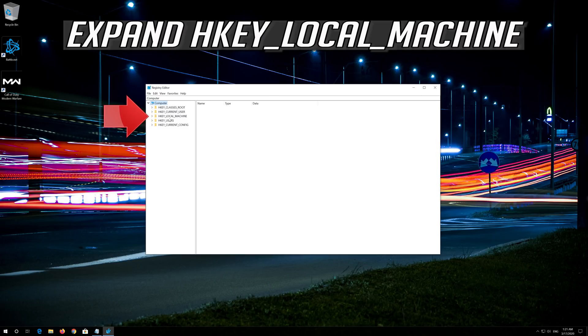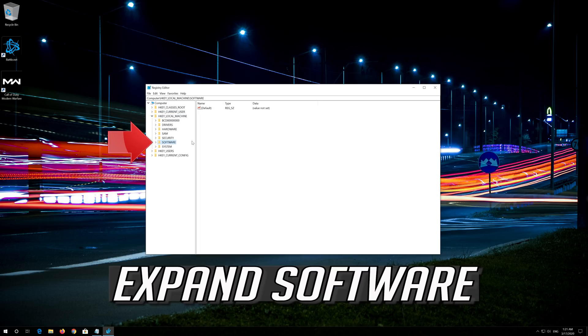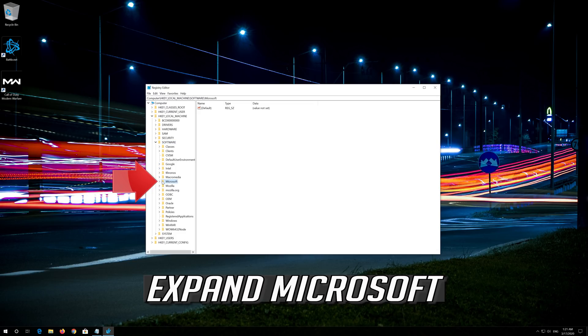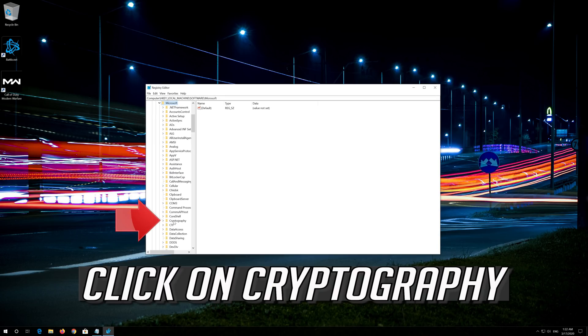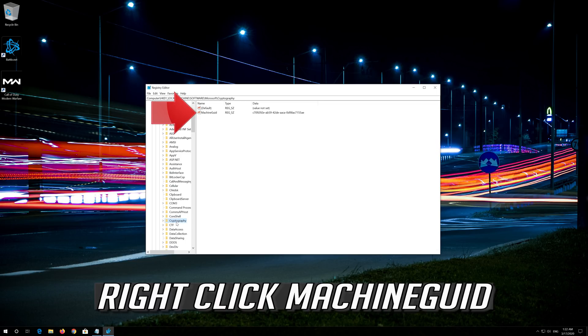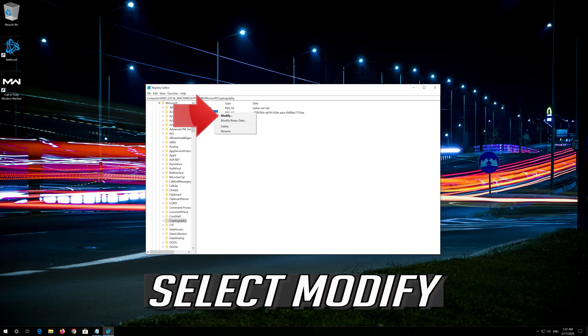Expand H key local machine. Expand Software. Expand Microsoft. Click on Cryptography. Right click Machine GUID. Select Modify.